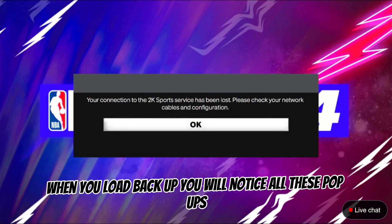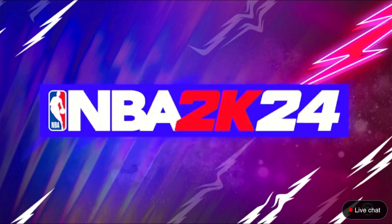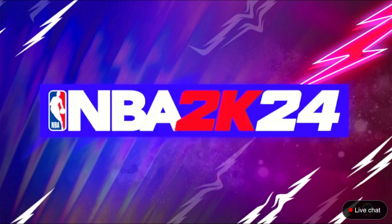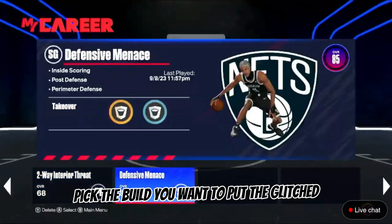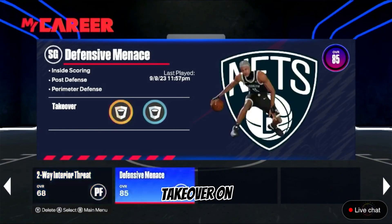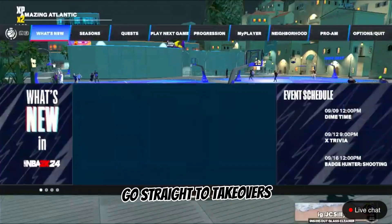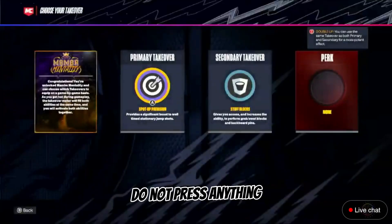When you load back up, you will notice all these pop-ups. Just connect back to the servers — it's normal. Then pick the build you want to put the glitched takeover on and load it in.